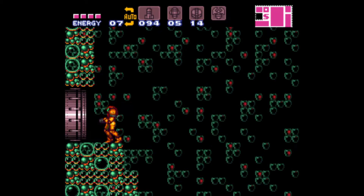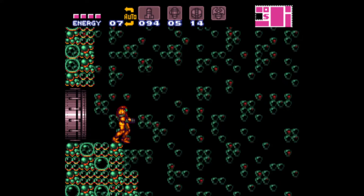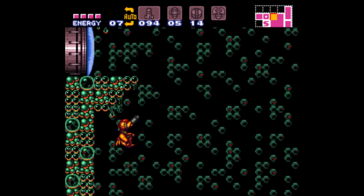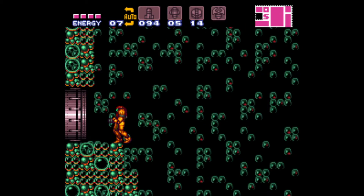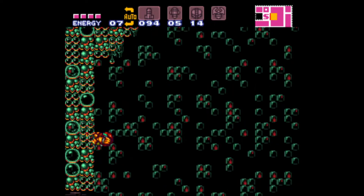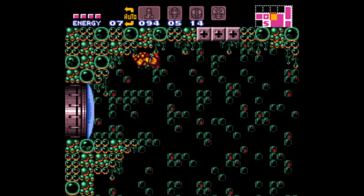So I'm right here, you see me jumping — you see that blue door right there? The way you're supposed to get that, at least the way I used to do it before I figured this out, is there's two enemies — I already killed them — but you're supposed to freeze them with the ice beam. But instead, do a little bit of this. It's probably gonna take me a few tries to get here, because this is a really hard trick to do, especially when you have very little practice at it like I do.